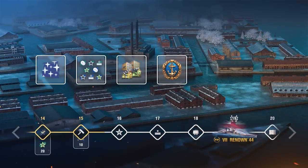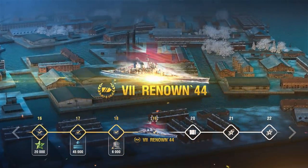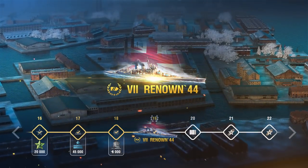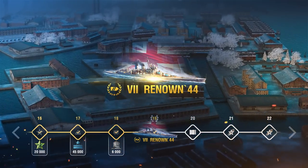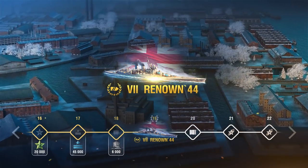Additional rewards include Days of Premium Account, Coal, and Free and Elite Commander XP. Upon completing the 19th phase, you'll receive British Tier VII Premium Battleship Renown 44, with a port slot and a six Skill Point Commander.